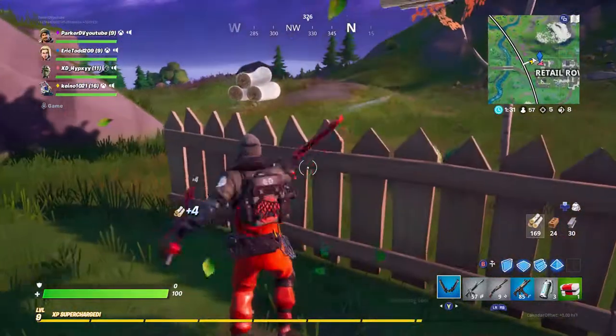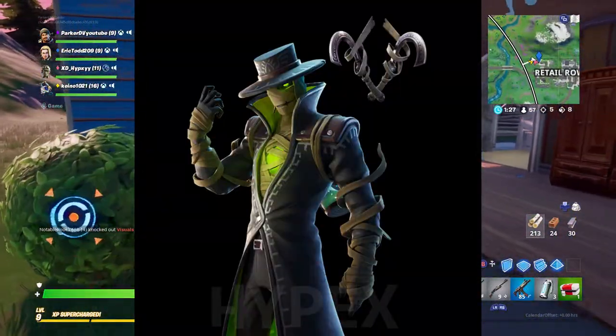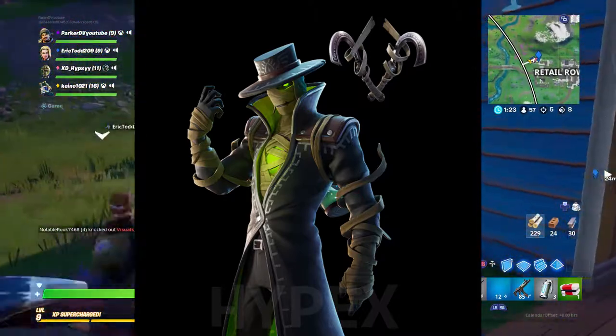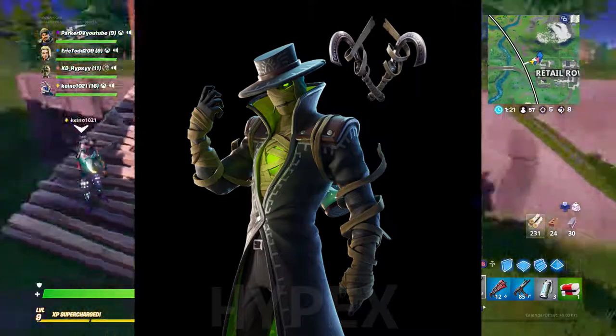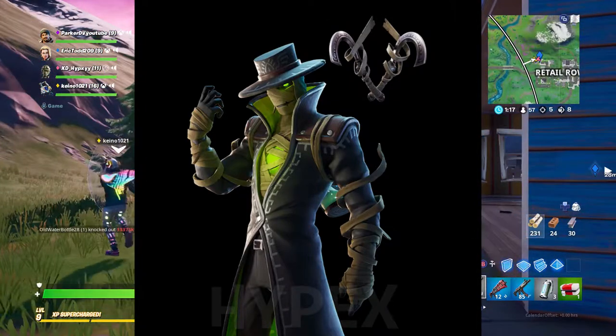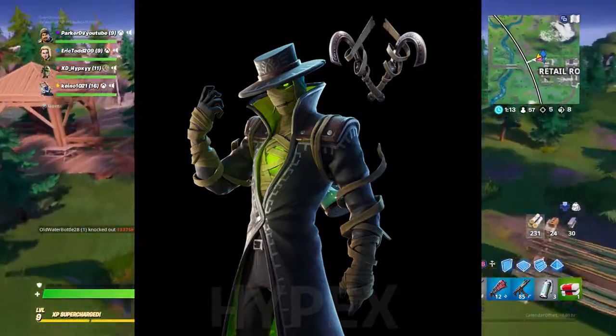Moving on — Mummy with Cool Hat. These are probably not going to be the official names but that's what they are right now. This one was actually not in the posters but we will be getting it in the item shop very soon. It looks like it came from the dead a long time ago in the old western times and is a mummy. I really like how this skin looks.